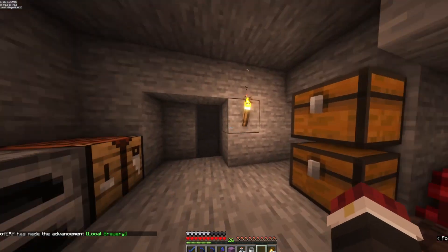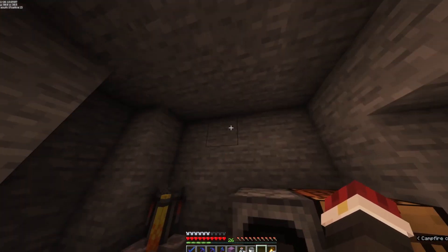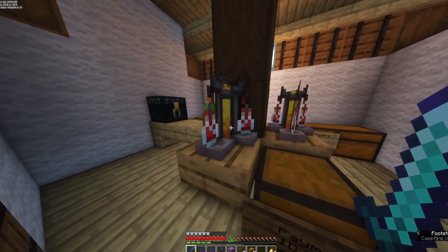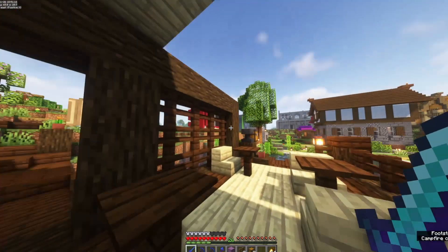Not quite sure how much to sell them for yet. I'll stay here, brew a few more potions, and then I'll meet you back over at the factory. There we go — we're all set up to sell. Strength two, and invisibility eight minutes.